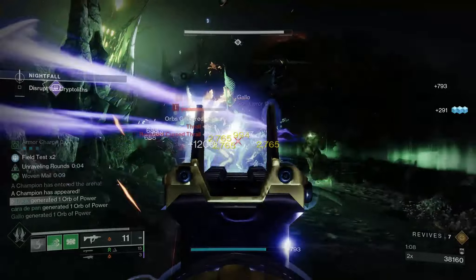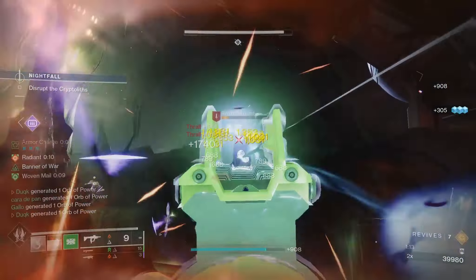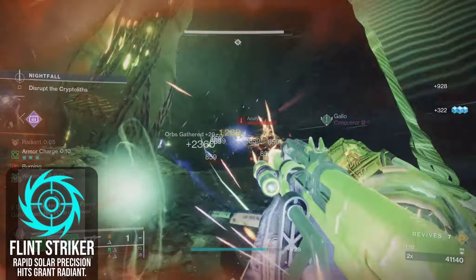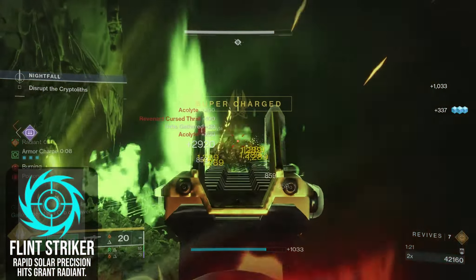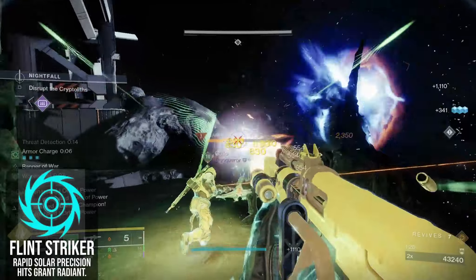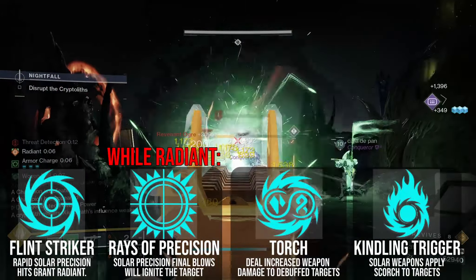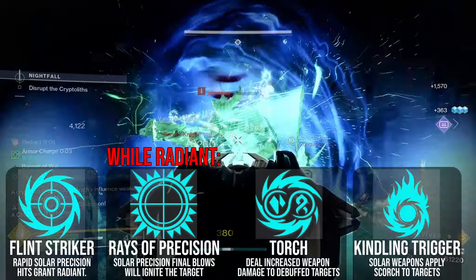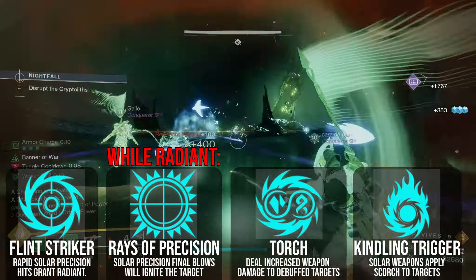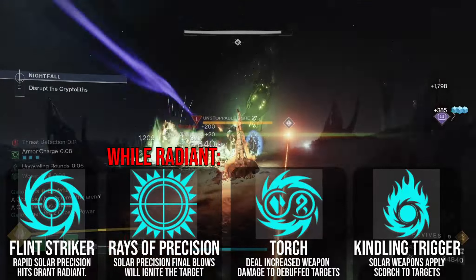And since Grandmaster adds and champions are rather tanky, this normally problematic issue instead allows the solar mod loop to shine. It all starts with Flintstriker, scoring rapid precision hits grants Radiant on a solar weapon, and while the Radiant buff is active, not only do you get a weapon damage boost of 25%, but this also enables other solar mods — Razor's Precision, Torch, and Kindling — to trigger. Respectively, these provide precision final blows causing an ignition, increased solar weapon damage versus targets affected by Strand or Stasis debuffs, and applying 30 Scorch stacks to any target hit with a solar weapon.